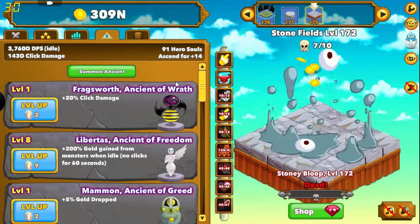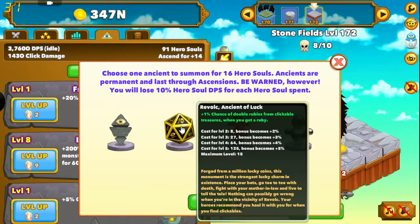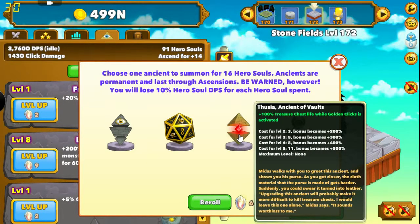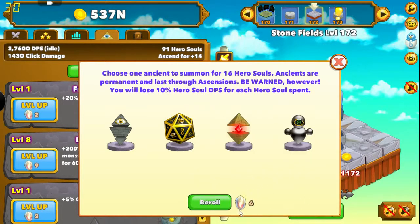Also in here are the Ancients. You can look through here and see your choices — plus 5% to Primal Hero Souls, 1% chance of doubling Rubies, 100% Treasure Chest life while Golden Clicks is activated, plus 100% Treasure Chest life. That's probably going to make it more difficult to kill Treasure Chests — I'd leave this alone. I don't know that we'd want 100% more life on Treasure Chest. And plus 2 seconds to Metal Detector. I'm not really crazy about any of these. To re-roll is going to cost me 6.